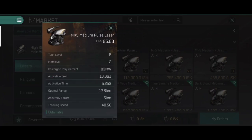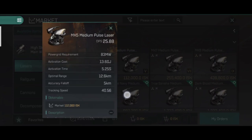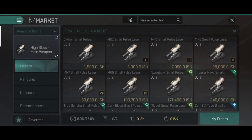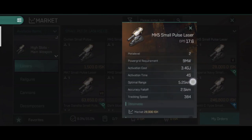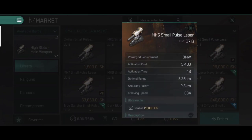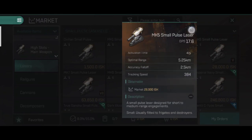With the increase in DPS also comes an increase in power grid requirement, activation cost, and optimal range. The medium pulse laser has an optimal range of around 10–12 and an accuracy falloff of around 5, with a higher activation cost and power grid requirement. You do not need to worry about power grid requirement and activation cost because cruisers have better energy capacitors and power grid on their ships.